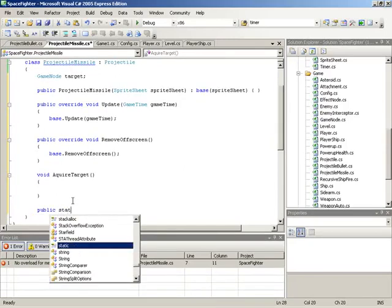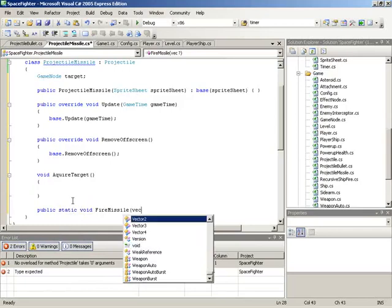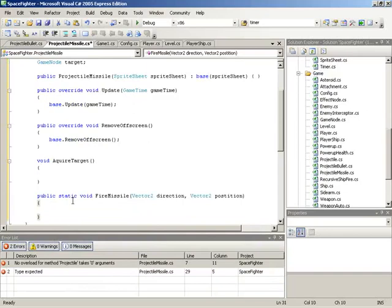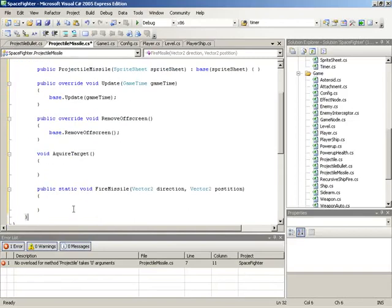We also need an AcquireTarget method to populate the target field, and another method to be used in conjunction with the fire action delegate when spawning missiles. AcquireTarget will be a simple private method inside of missile itself. We'll also have a method called FireMissile, and we need to make sure that method's signature matches the fire action delegate. So this will be public static void FireMissile, taking in a Vector2 for direction and a Vector2 for position — just as the bullet did.